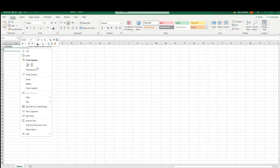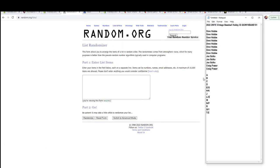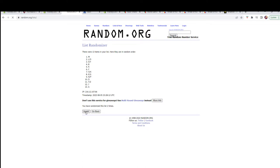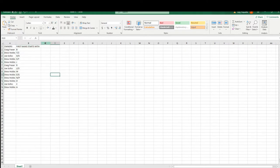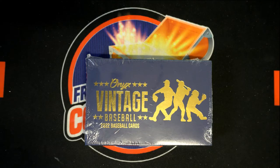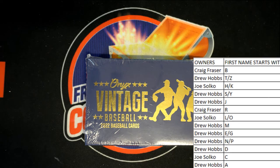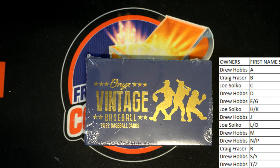Alright Drew, let's do first name letter next. Alright guys, A to Z. I'll write B to A. Alright guys, like I said, of course this is first name letter here — first name starts with, alright.